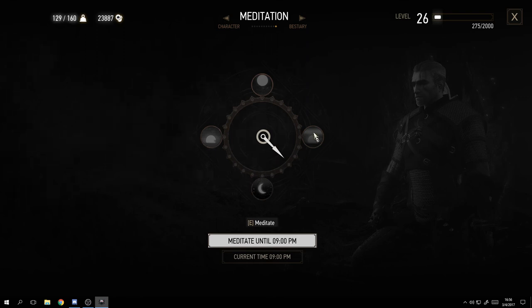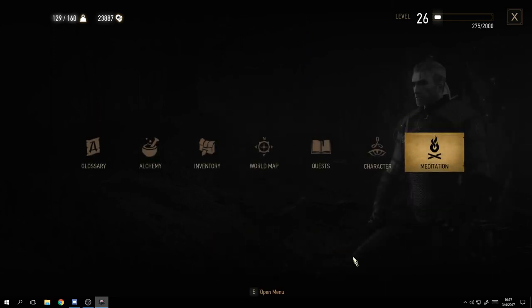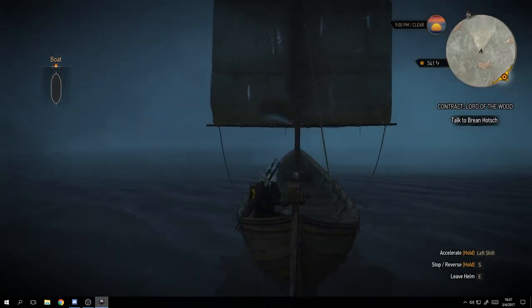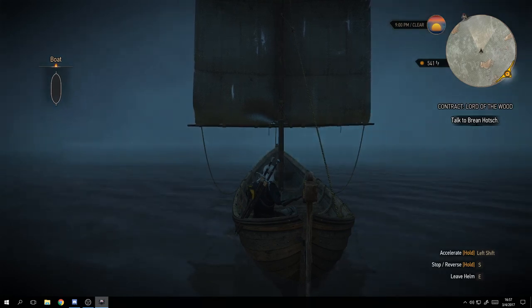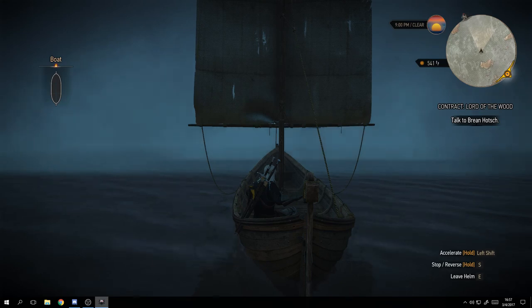The meditation screen shows a 24-hour clock with sunrise, noon, sunset, and midnight. To meditate for an hour, click the next bar and click meditate. To meditate until the next day's time, click further ahead. Your character will sit in a comfortable position, time flies by, and then you're ready. That is your main menu and gameplay screen overview. If anything needs more explanation, leave a comment. Thanks for watching - like and subscribe!